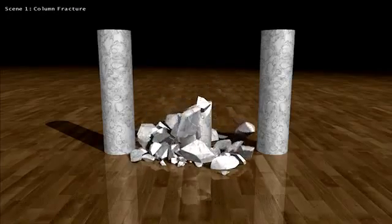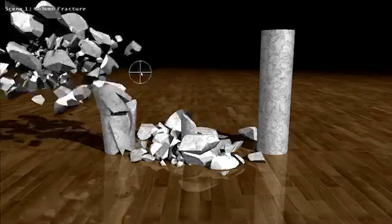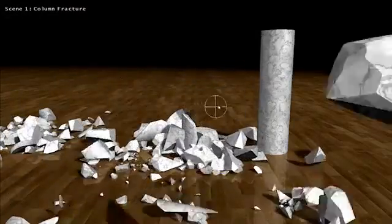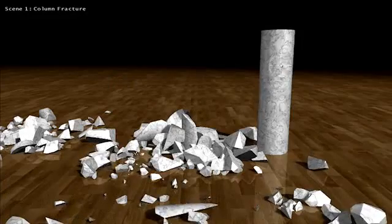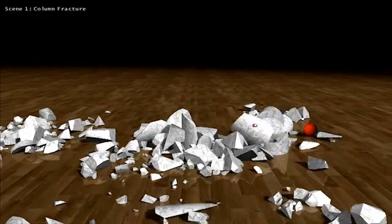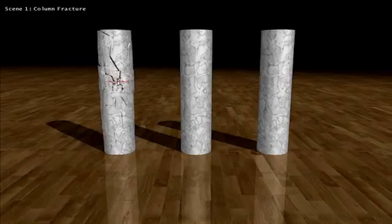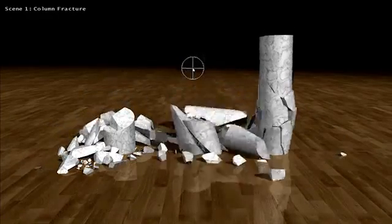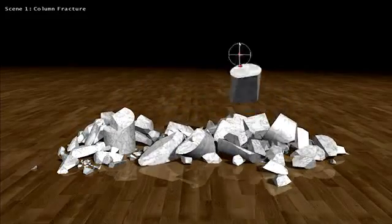We've also made some advancements in the area of PhysX. Previously we had our Apex Destruction module, and if you wanted to have this type of destruction in a video game, the artist would pre-compute the fracture. Then once you're in the video game, if you shot the pillar, it would fracture in a specific way. What we're looking at here is dynamic fracture — nothing is pre-computed.